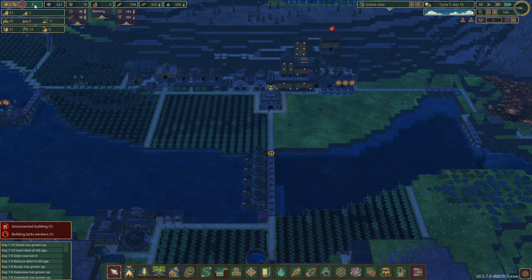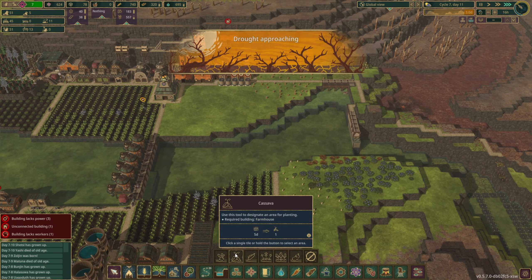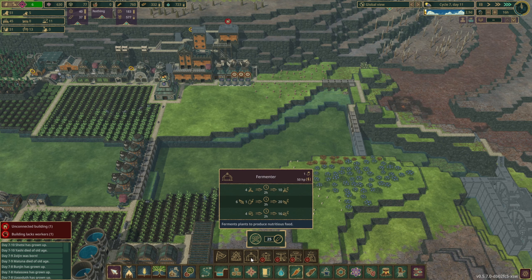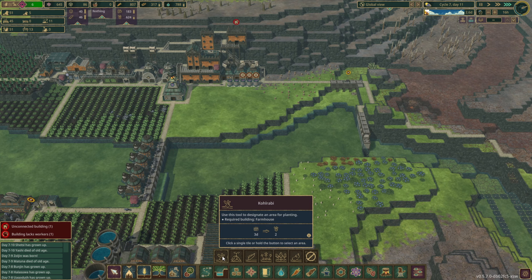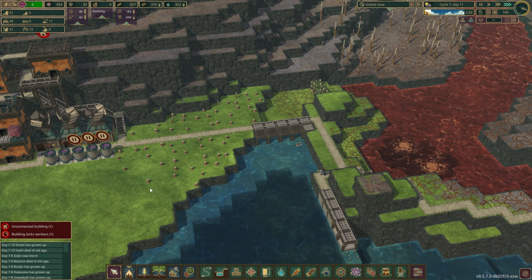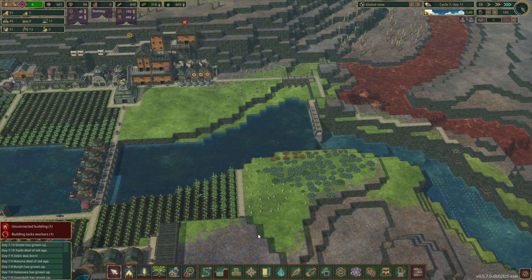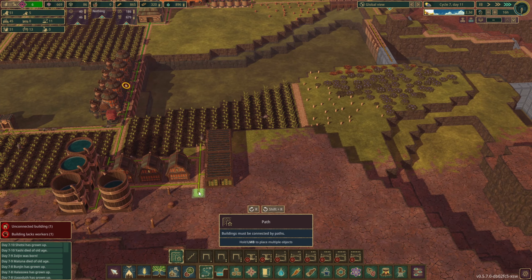This area is going to be occupied by our next food source, which is going to be cassava. It's going to help with our well-being by giving them more food variety. Cassava is a really interesting food because they have to be fermented before they can be consumed, and four cassava actually produce 10 fermented cassava. With kohlrabi it's just a one-to-one — you grow it and they eat it. Cassava gives you the ability to essentially produce more food than your growable area would necessarily allow.